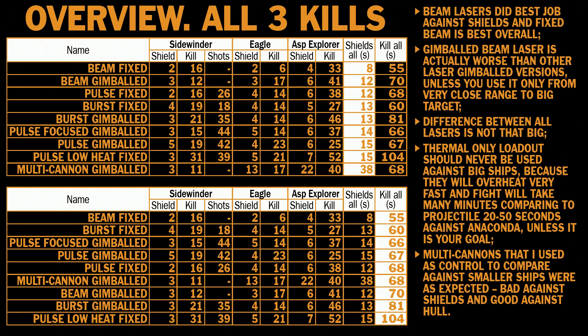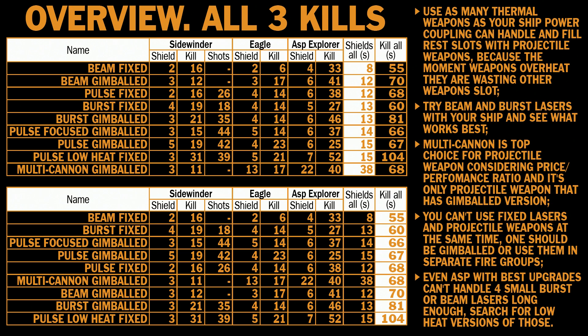Looking at all 3 kills combined: beam fixed wins at 55 seconds, burst at 60, pulse focused gimbaled at 66, pulse gimbaled at 67, pulse fixed at 68, and multi-cannons at 68 — so there's really not much difference. I did not like gimbaled beam laser at all; it missed a lot. So if you are against smaller and faster ships, do not use beam gimbaled — use burst gimbaled instead. Also keep in mind that you can't use fixed lasers and fixed projectile weapons at the same time, and there is only a gimbaled version of multi-cannon. So if you want to use fixed lasers, you should pair them with gimbaled multi-cannon.